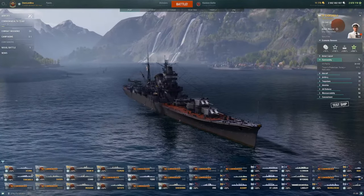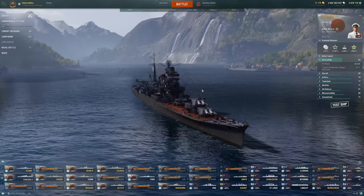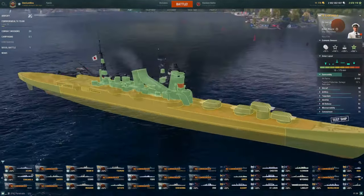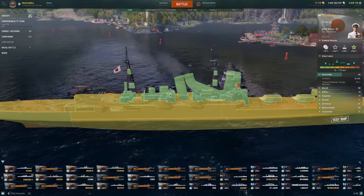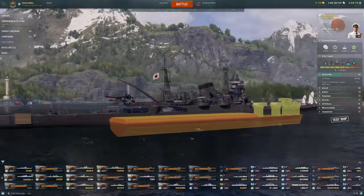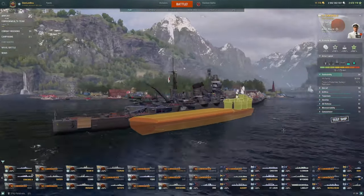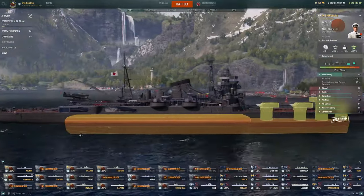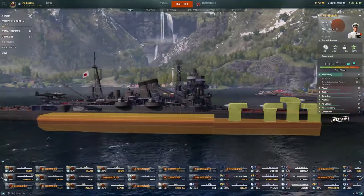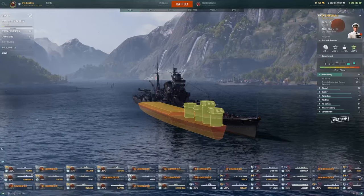For the HP, we have 38,900 HP, which is pretty low for a Tier 9 cruiser. You do have a 27mm deck armor, which can bounce 38mm guns, but not much else. You do have, unfortunately, an above-water citadel and a really weak broadside, so overall I'd say the hull is very fragile.